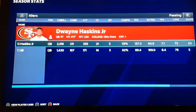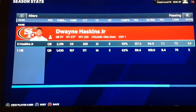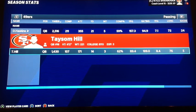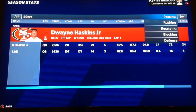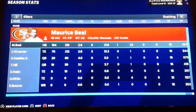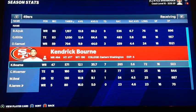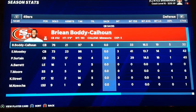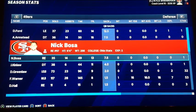Dwayne Haskins was sort of on pace for MVP — on pace for 42 touchdowns and 5,000 yards, a little bit less, but still unreal. I traded my running back away — good thing we have Maurice Beal. Aiyuk and Kittle were very solid, as was Deebo Samuel. Defensively, Fred Warner had 145 tackles and went up to Superstar Extra. D-Ford chilling with 12 and a half sacks. 7 and a half for Armstead and Bosa. We were very solid.